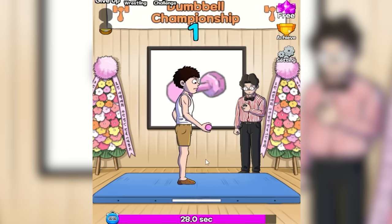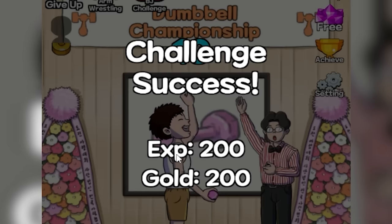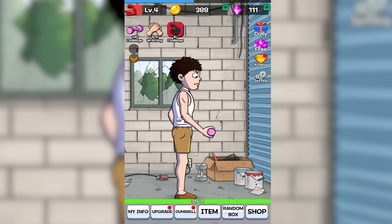I've decided to enter the dumbbell challenge — I think we've got to lift this 10 times in 30 seconds. We should be up to the task. This is going to be the first time I've won anything ever, so I'm very excited. Challenge success: 200 experience, 200 gold. That brought us up to level 4.